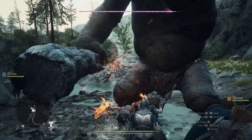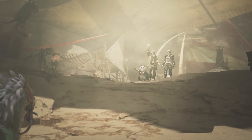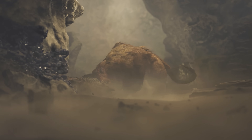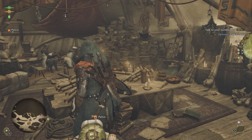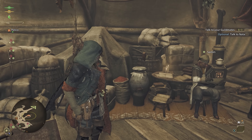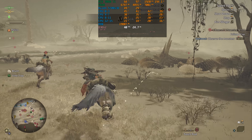At least Dragon's Dogma 2 was mainly CPU-heavy while still delivering visuals on par with most current-gen titles. To be fair, Monster Hunter Wilds does have some impressive visual aspects — mainly the character models and the monsters, which are the highlight of the game. However, on every other aspect the game falls flat, and as a complete package these visuals are what I'd expect from an early PS4 title.